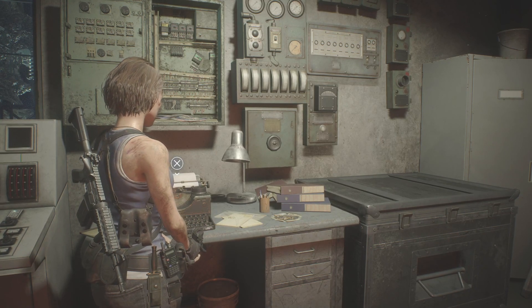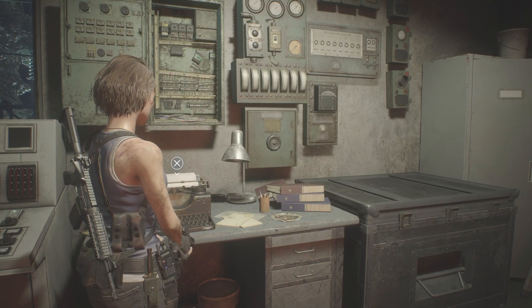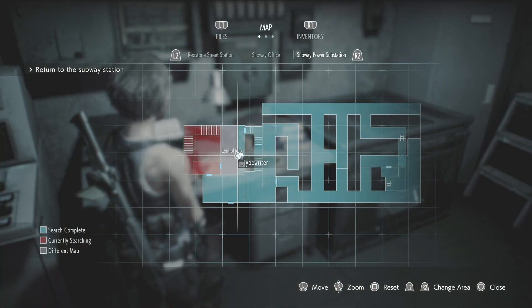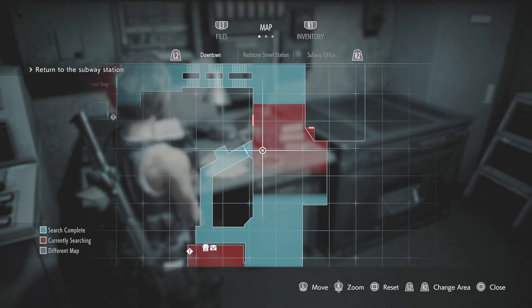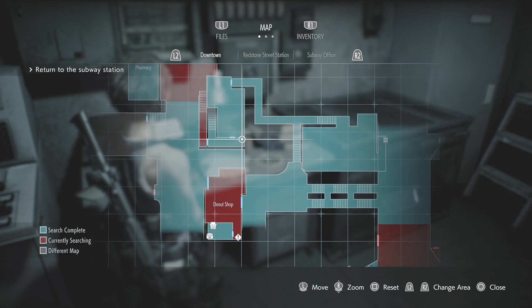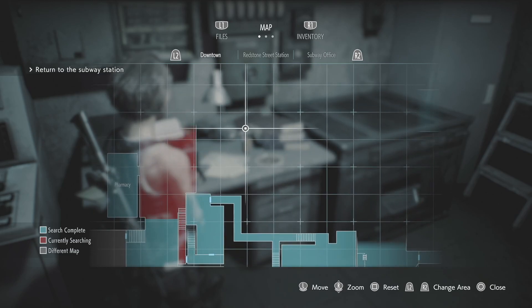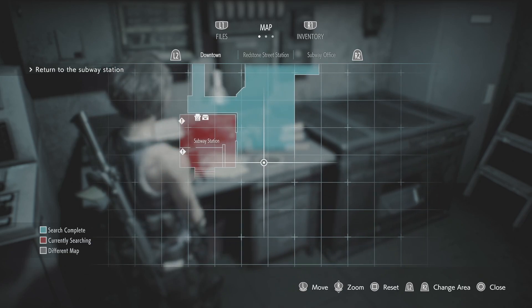Other yellow hat guy here, back with another video. We're playing some more Resident Evil 3 — the remake on PS4, now PS5. Short game and all, let's continue where we left off. Our objective is to return to the subway station. Subway office, subway power station — we've been in all these areas. The red areas are where we haven't been yet. Currently searching is red, search complete is blue — don't need to gripe about the colors.